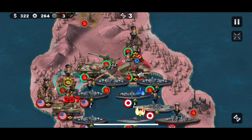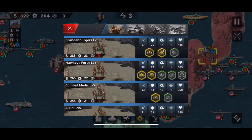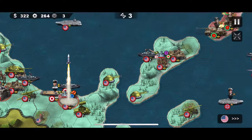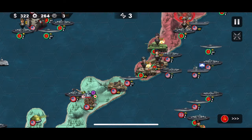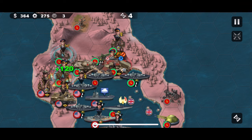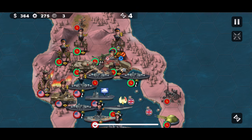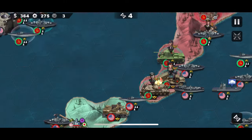Here I attack straight onto Malinovski — you don't actually have to do that, as it is a bit of a risk. You want to try this tactic by shooting from afar. You don't want to get too close to him.